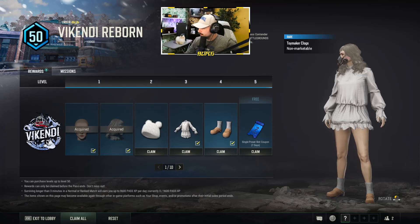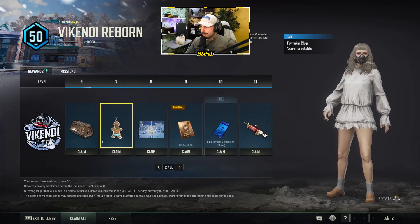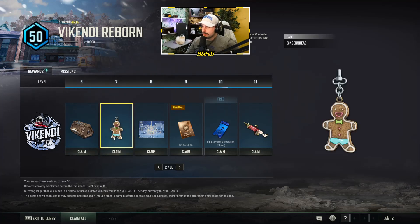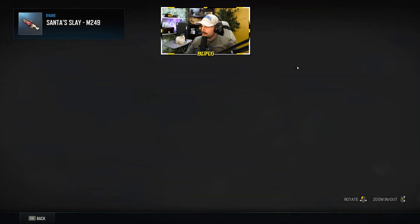Then we have some new shoes, more preset coupons — I feel like those are kind of a waste but PUBG is sticking with that. There's a new Hunter's Chest box, a new weapon charm which is pretty cool — PUBG is still adding new weapon charms. This one's a cute little gingerbread man. Then we have a new animated nameplate, which is pretty sweet, and a level eight BP boost.